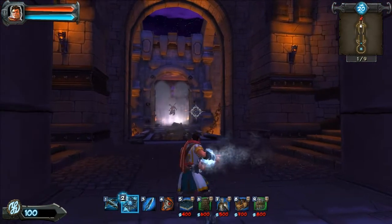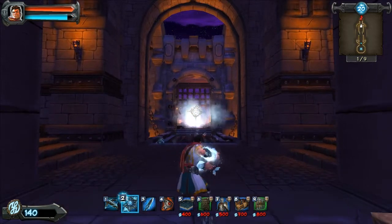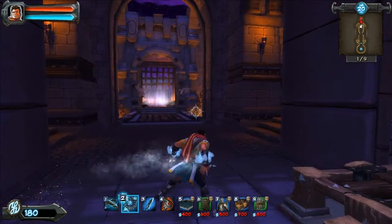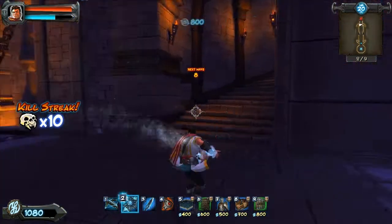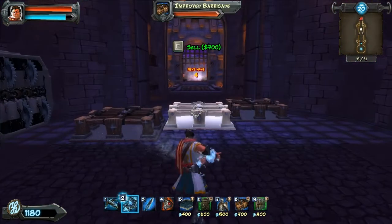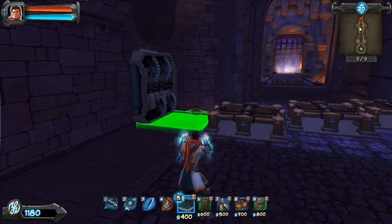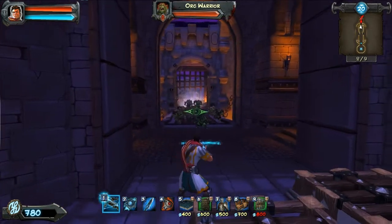We immediately start with some Hell Bats. If you use the Ice Amulet, you can see it fires five balls of ice basically, and these will kill air units at once. The right click is an AoE around you that basically does what the left click does. The problem is it costs a lot of mana, but if you can get a good hit on a lot of air units when they're close enough to you, it's really strong.